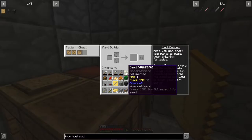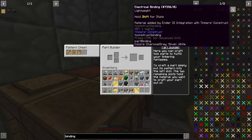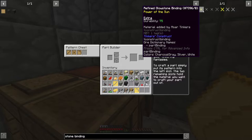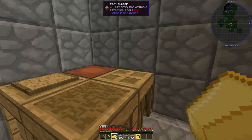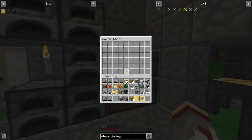For a binding — I think you want stone binding. I'm not sure what 'extra' does. Oh wait — cheap! Maybe we'll go with the stone binding just for the heck of it. And an iron cast — so we'll go with that. Should be just two ingots, I think.